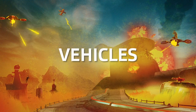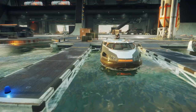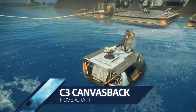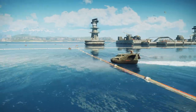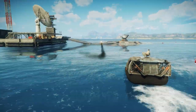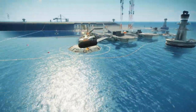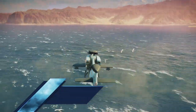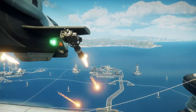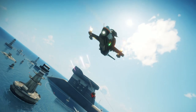Two new major vehicles join the rank of 100-plus within the world. First up, the canvas-back hovercraft — an Agency sea vehicle that can traverse both water and land, featuring a built-in machine gun and an amphibious homing missile. Take to the skies in the Coyote Assault Chopper, an extremely nimble and sleek helicopter with a precise machine gun and the ability to drop sea mines. Look out below.